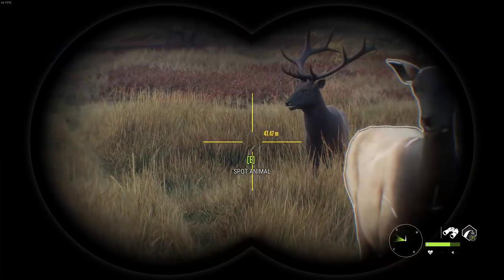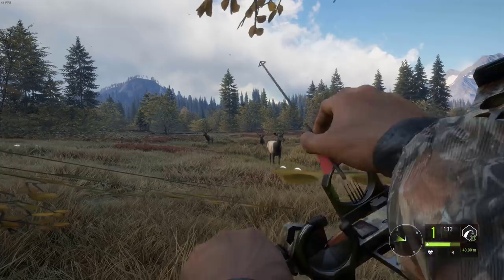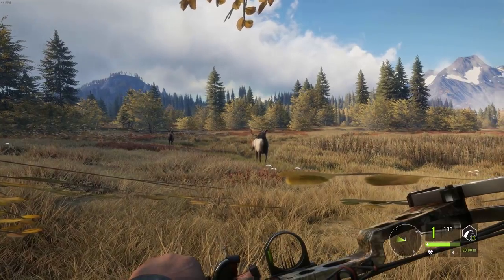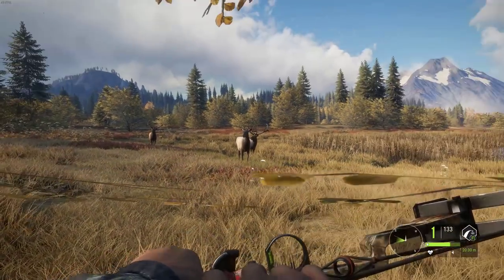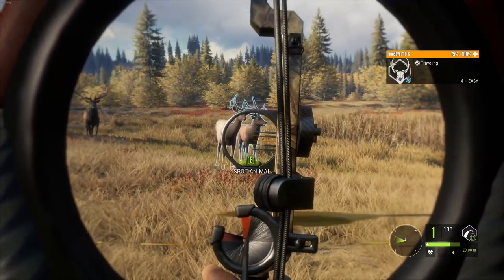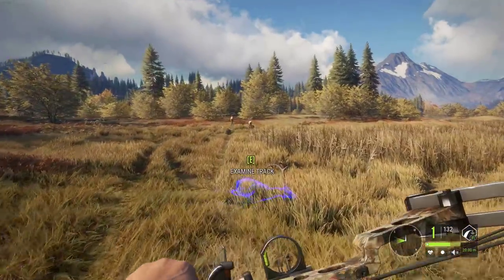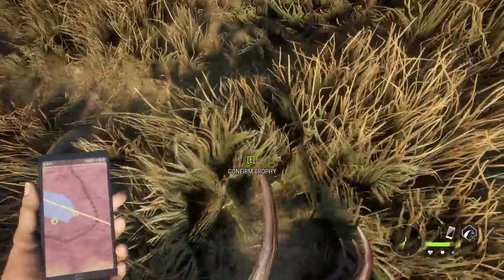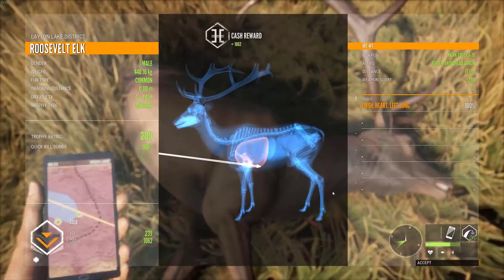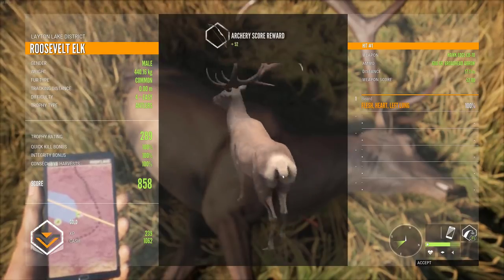One of these days we're going to find a diamond elk, but for now I'll take a gold or two. Do take your time, Mr. Elk. I got a special arrow for this guy. So satisfying with the bow. Let's see how we did. Get that stomp down a wee bit. And it's a gold — 8.58, not bad with a 289 trophy rating. Let's carry on.